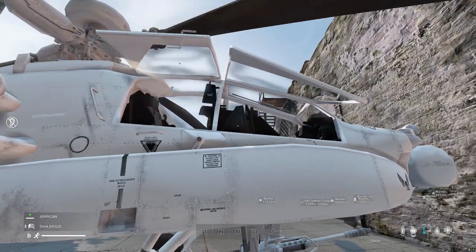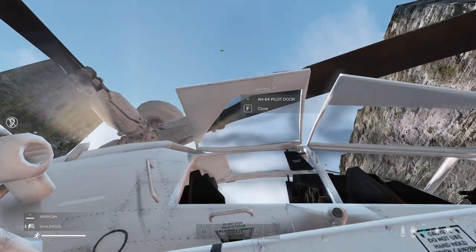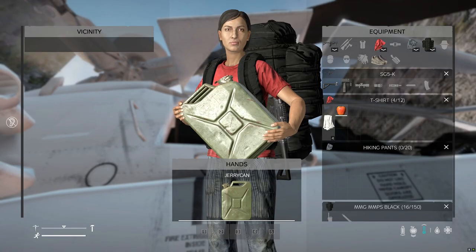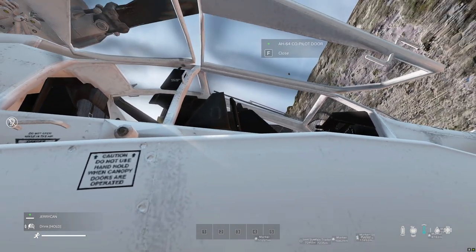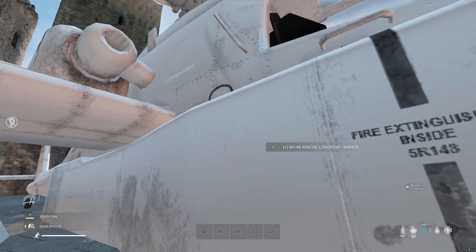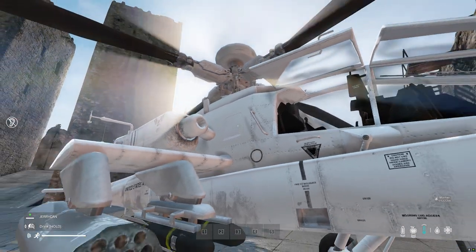This one here actually has two seats in it — one seat here and one seat here. For some reason I cannot find the storage on this one, so if anybody knows how to access the storage on this, please let me know. But I can tell you — see that circle right there? That's where you refuel it. Just aim at that little circle up there and you can refuel it.